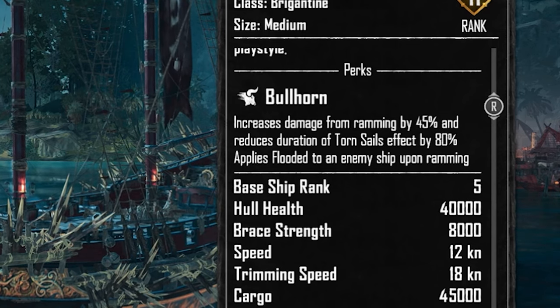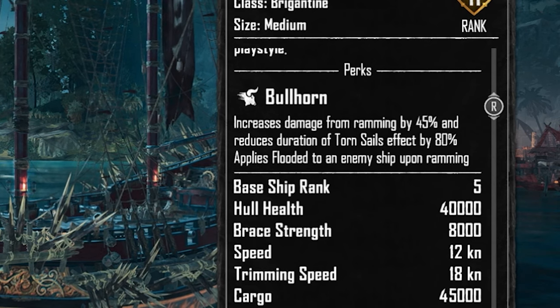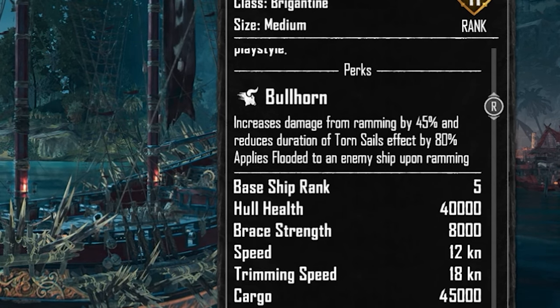It's the fastest ship in the game, which makes it ideal for outrunning other players in cutthroat cargo PvP, and it combines that speed with the second highest hull integrity in the game and the ability to equip the maximum of five furniture slots, making it a pretty ideal choice for most activities. Its core perk, Bullhorn, gives it a bonus to ramming damage — not necessarily something to fully build around, but a nice bonus to have in your damage arsenal.